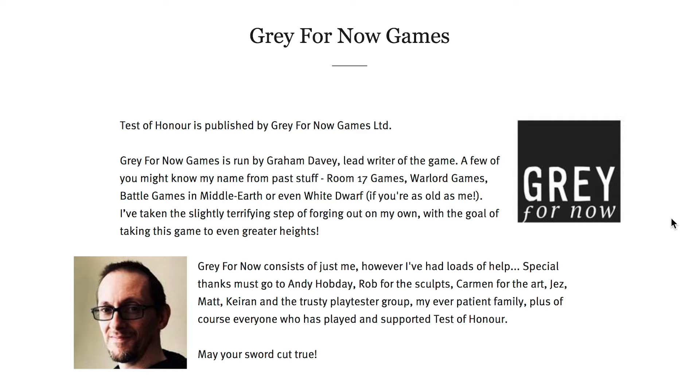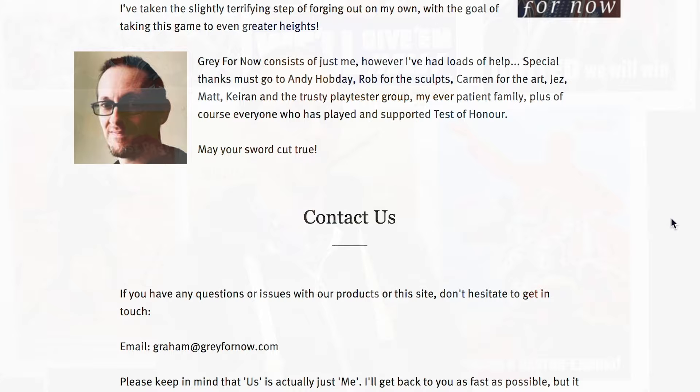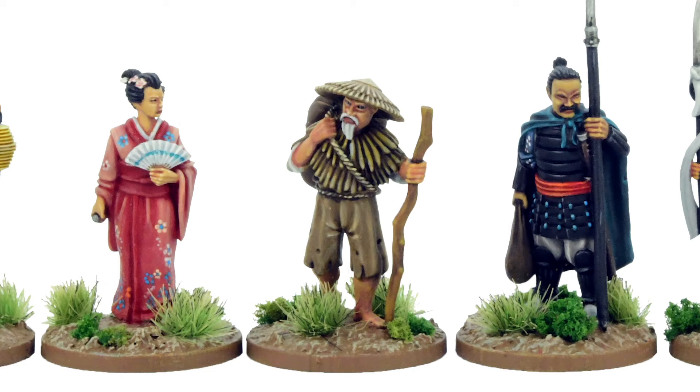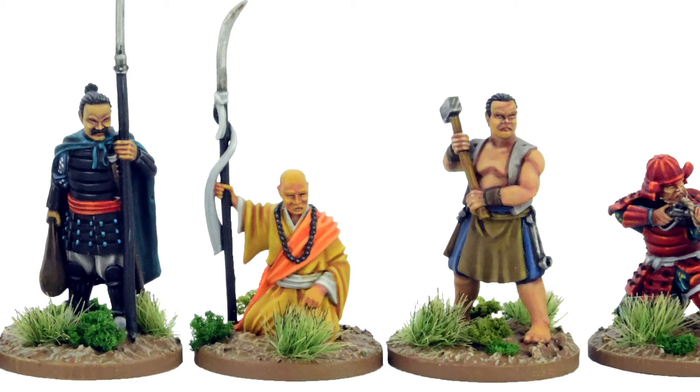Let's move past the game and talk about Grey For Now Games. Your first big task has been reinventing Test of Honour for a new generation — what else is Grey For Now Games up to? Well, the company is essentially me, with a lot of help from the guys at Footsore and other chaps. It was set up to publish Test of Honour 2, but yes, I have other things bubbling away — potentially wargames, potentially board games, I'm a big board gamer as well — potentially a Kickstarter or two. So definitely other things on the horizon.